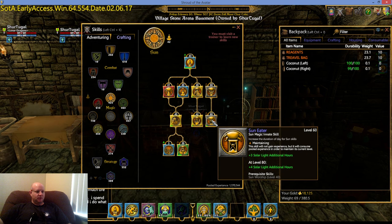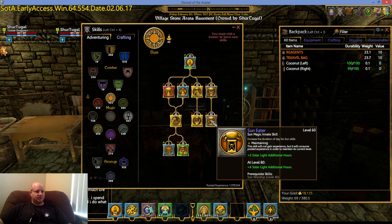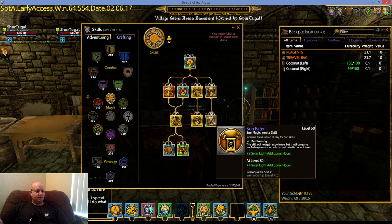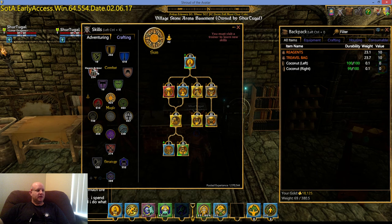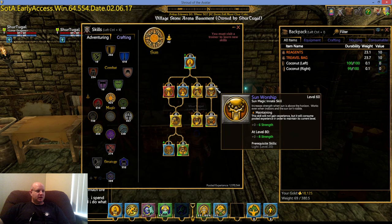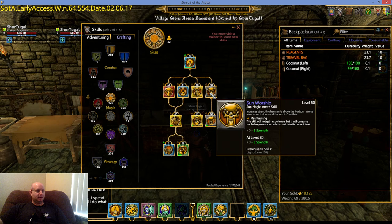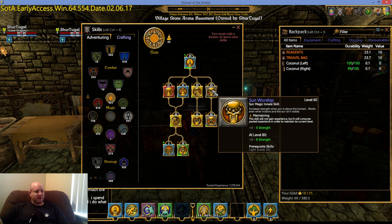There is a skill that will increase the amount of time the sun stays up. If you're going to take advantage of Sun Worship, you should train this one up too. At my current level, it adds three additional solar light hours — keeping the sun up three extra solar hours. I would strongly recommend, once you train Sun Worship up, that you follow through and train this one up as well, because it makes Sun Worship better. Also, regardless of whether you use swords, polearms, bow and arrow, or other magic trees, this bonus will apply to you as long as it's trained — you don't have to specialize in the sun tree.